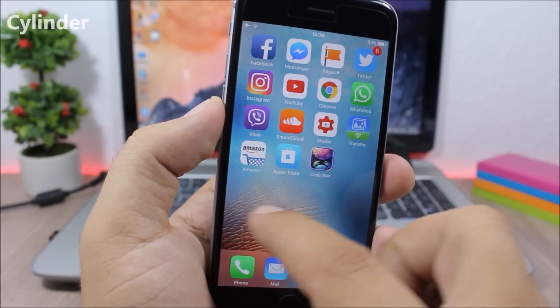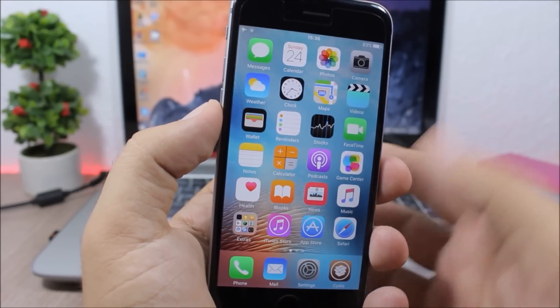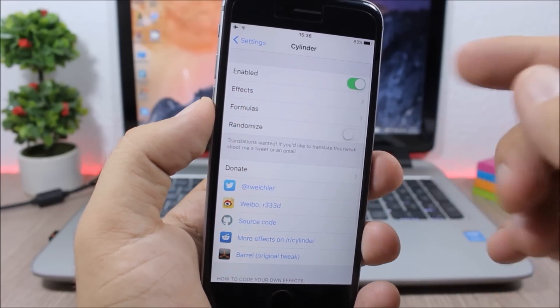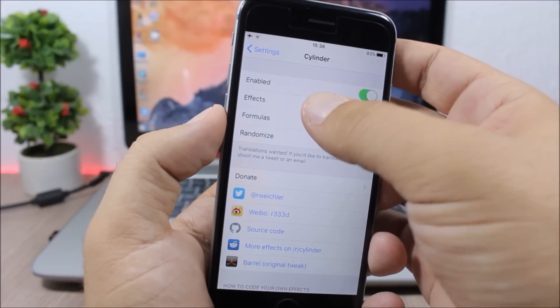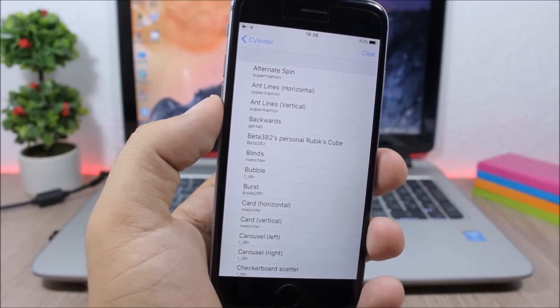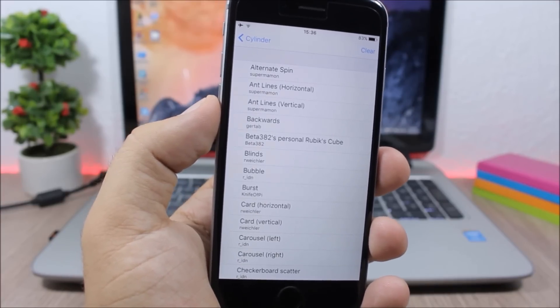Cylinder: this tweak gives you awesome animations when you swipe through the pages on your home screen. To change these animations, go to Settings, go to Cylinder, and here you have an enable button. Then you have different effects which you can choose from and apply to your device. You can also choose more than one effect and create different formulas.